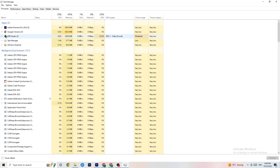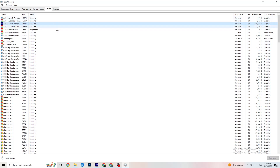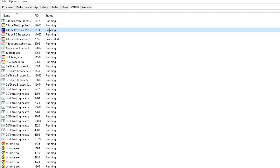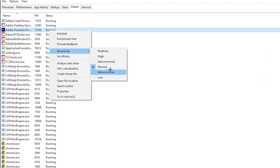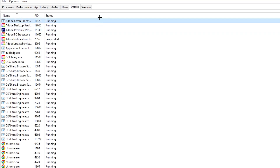Next, go to the Details tab in the top left corner of Task Manager and search for your game's process. Right-click it, hit Set Priority, and change it from Normal to High or Real Time — check which works better. Hit Apply and you can exit afterwards.